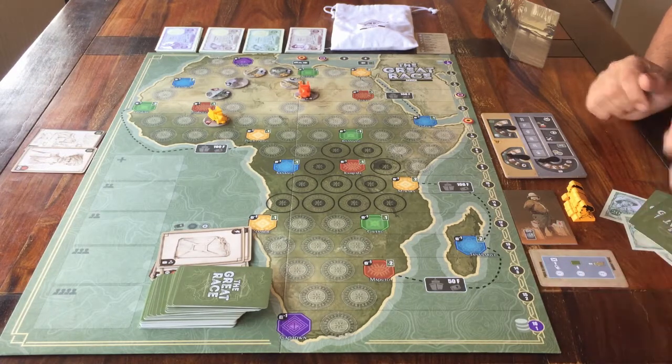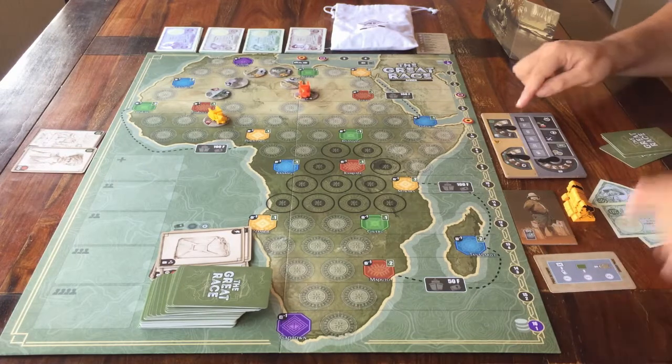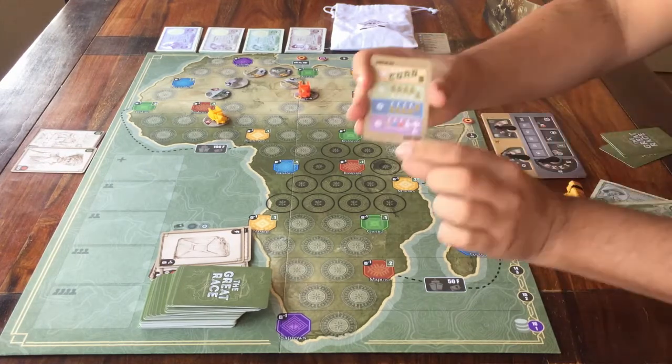Don't forget, you don't just go around the table. I'll explain the actions in a moment, but this is what you do when it's your turn: maybe buy petrol, maybe play cards, and then always remove one assistant to do the action. When all the players have passed, this part of the round is over.